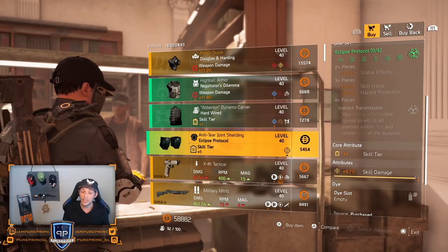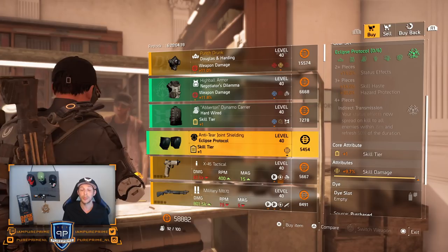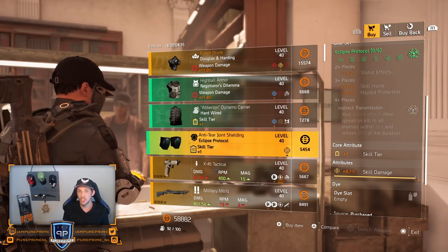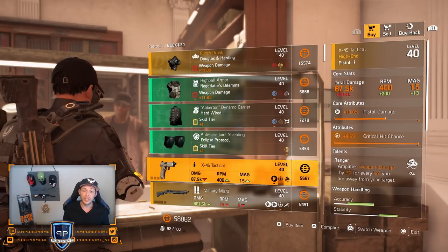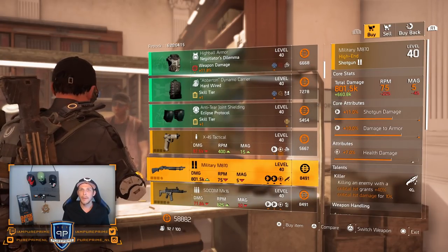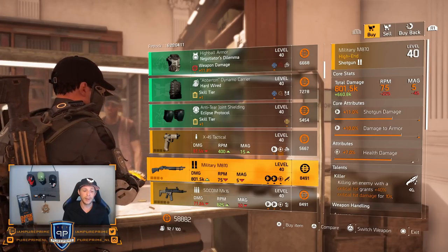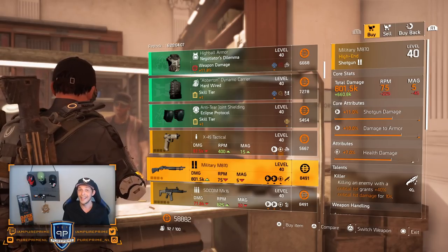If you still need it you can pick it up — a very decent roll of 9.7% skill damage, but I'd love to see some status effect on here. The X45 Tactical could be nice if you're still looking for the critical hit chance for your Library. The rest is just a pistol. Then the Military M870 — pretty decent, but I'm not loving shotguns at the moment.